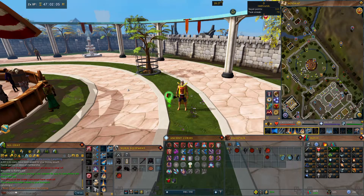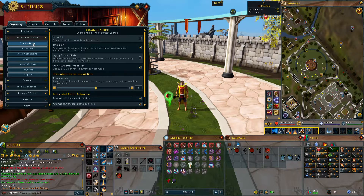You're going to click Settings, and then it's going to be under Combat Mode. Now it used to be under Miscellaneous. From here you're going to see Full Manual, Revolution, and Legacy Combat Mode.